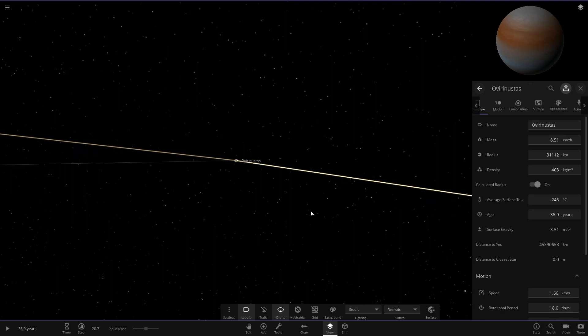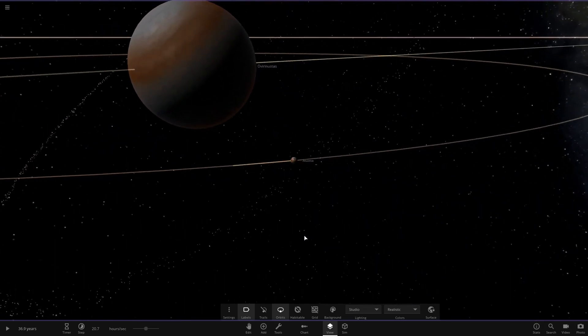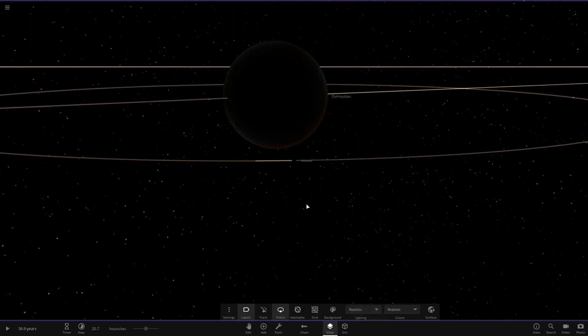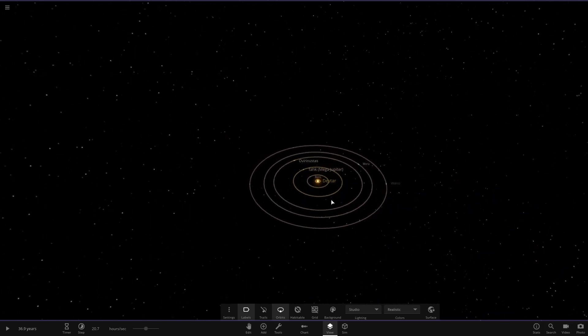Onto the next object we have another gas giant, around a similar size to the first one. It's also got a set of rings — look at that little ring going around it. Then we have one moon with a bit of ocean and lakes on it. Realistic mode is completely dark so we'll stay on studio for the time being.